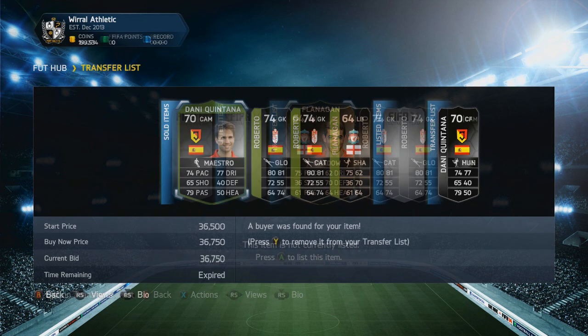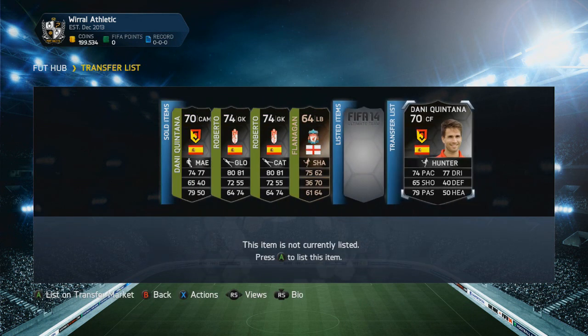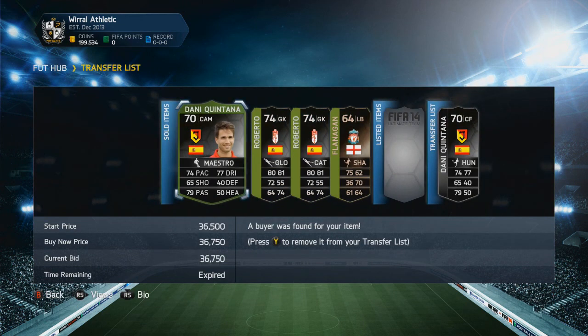Boys, as you can see we did sell everything and we end up with 199,000 coins. That is basically because I bought another Danny Quintana for 29,500 coins. I'm going to take you through the four deals — we sold this Danny Quintana for 36,750 coins.